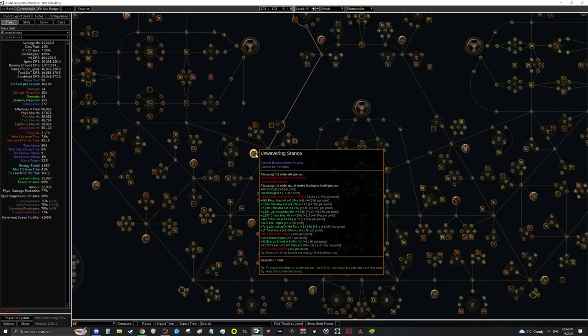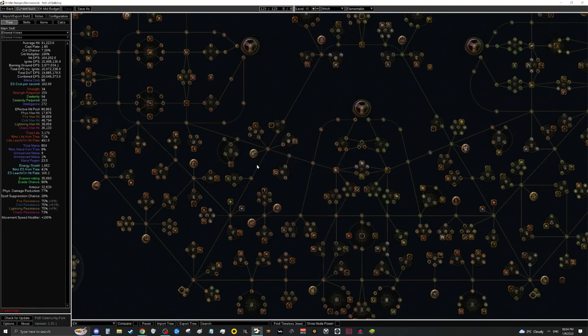The last stun immunity option is the new invocations — you can get an Unwavering Stance invocation on your sanctified relic, which gives stun immunity. The problem is you would no longer be able to evade, making Grace useless. Grace is a massive defensive layer you really don't want to drop. However, if you don't want Grace, this is a good option — it would let you run Herald of Ice and Vitality instead for about a 10% damage increase and a lot of regen.